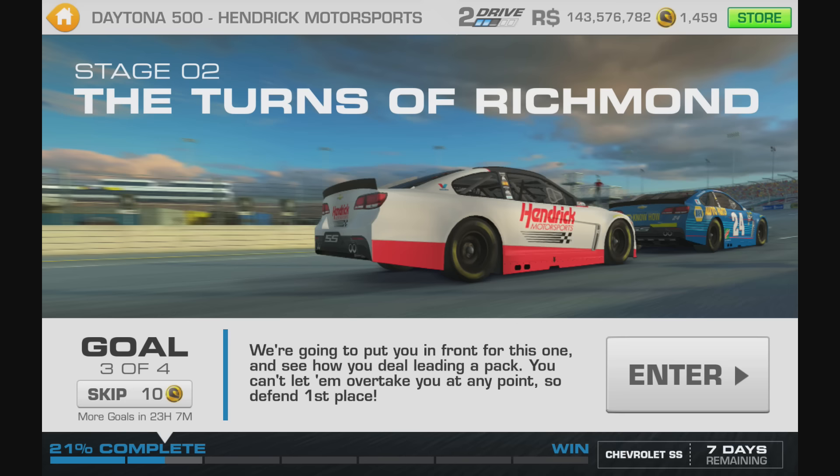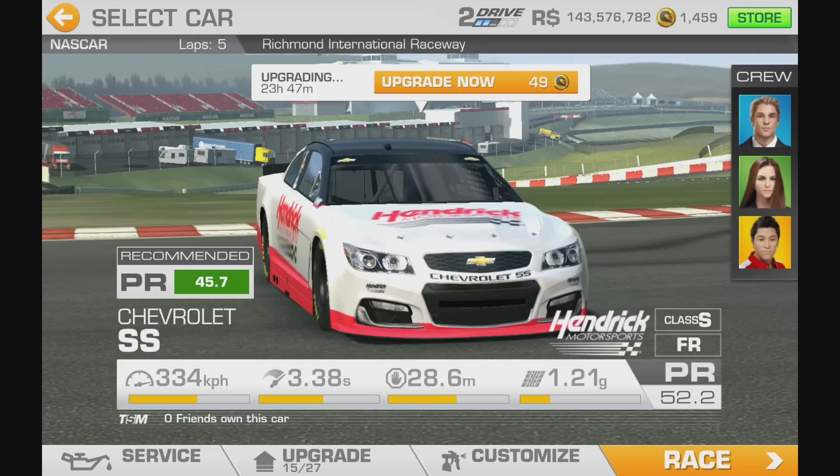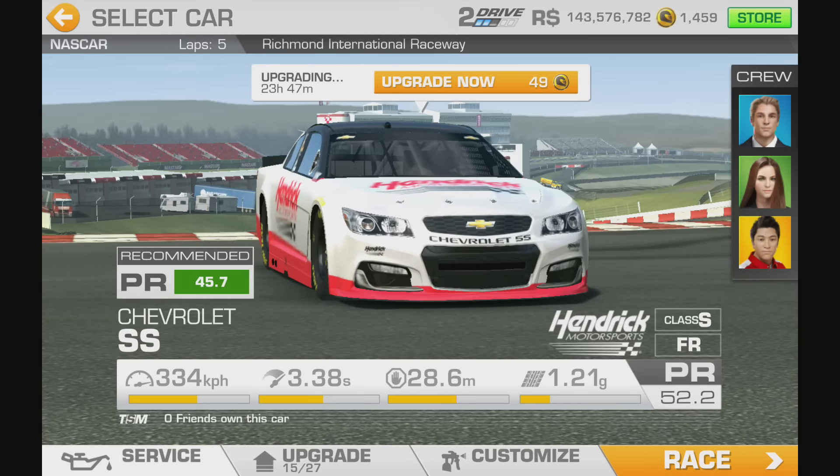Goal 3 then. We're going to put you in front of this one. You can't overtake at any point, so defend first place. Fireblocks round Richmond, isn't it? We're going to put us into the red.